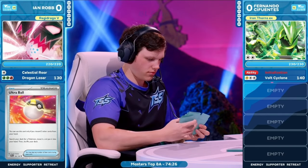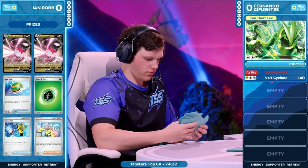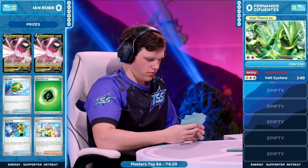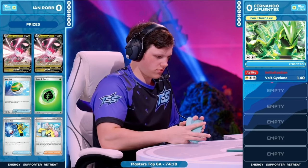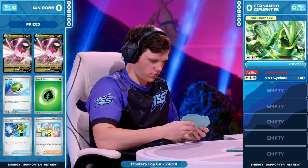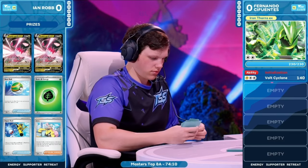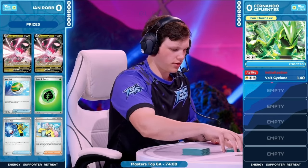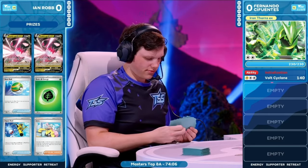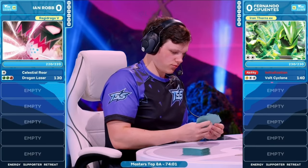Using the Regidrago V-Star to copy that Apex Dragon and see all of the different attacks that you could use in a matchup like this — mainly something that knocks out Iron Thorns. So we see two of those Regidrago Vs are in the prize cards, and they're both at the top. What are the odds? We're not going to get there. But there is still one Regidrago V in the deck there for Ian Robb as well.